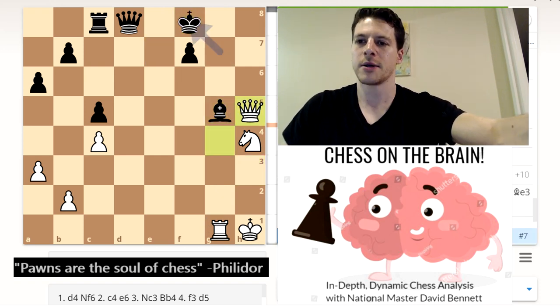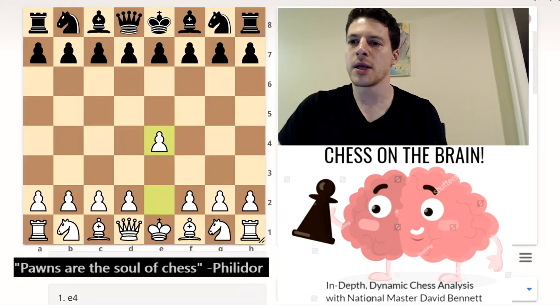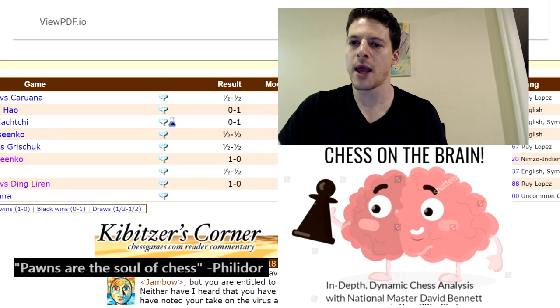He thought bishop F5 was good enough. Then queen H5 is crushing, and he resigned. Okay, that was the first game. The second game — let's go back to the game list. That was the game between MVL, or Vachier-Lagrave, and Ding Liren.